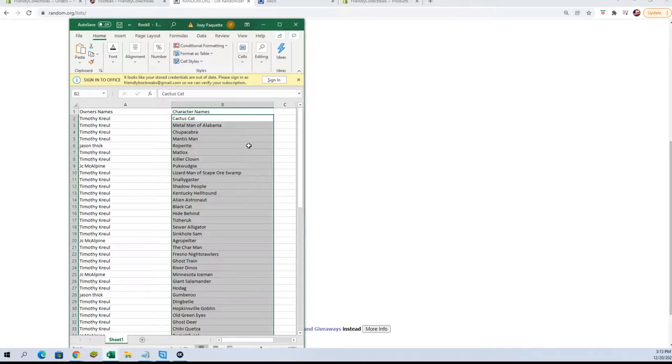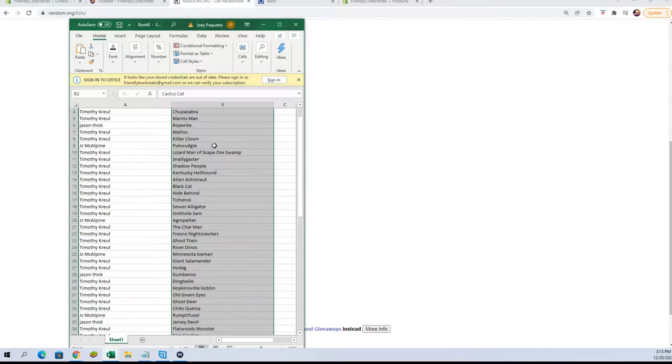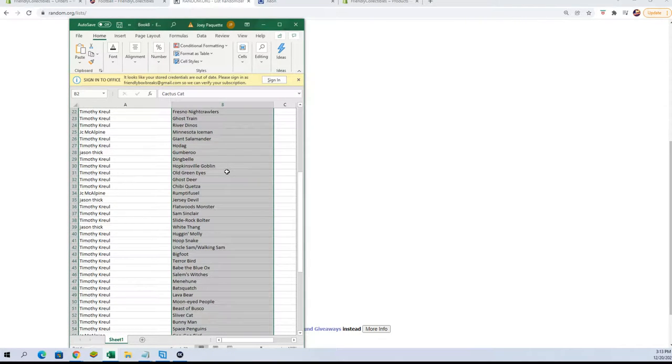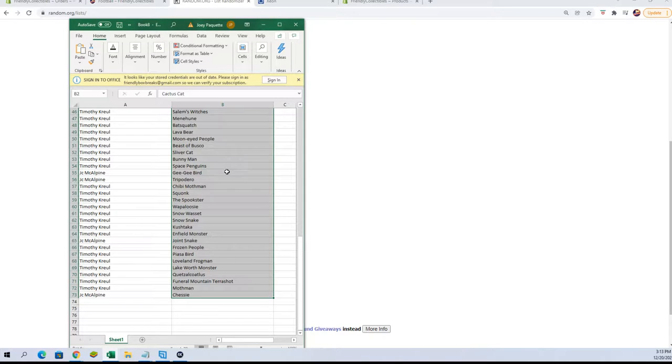All right, Tim K, you've got Cactus Cat and Metal Man of Alabama — all kinds of good stuff going on here. We're going to slowly roll through here so you can read the names and see who you got. If you guys want to do any trading real quick. I'm going to switch over to the other screen and we're going to dig in.